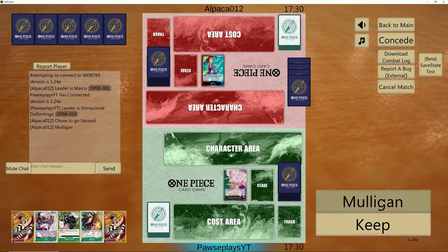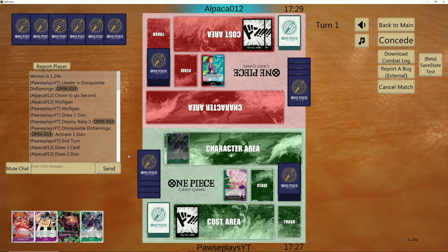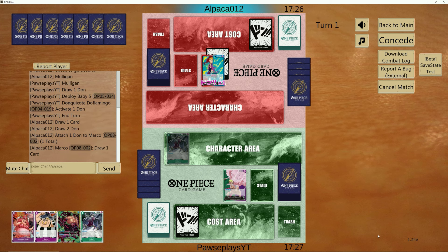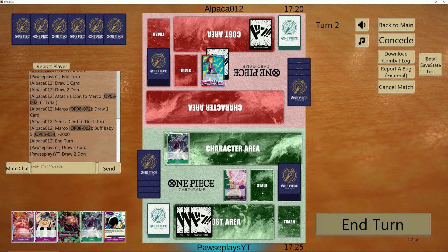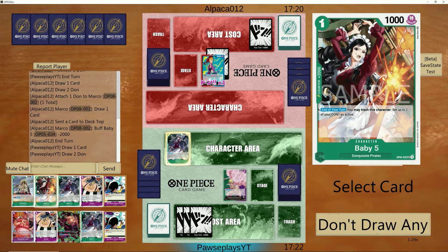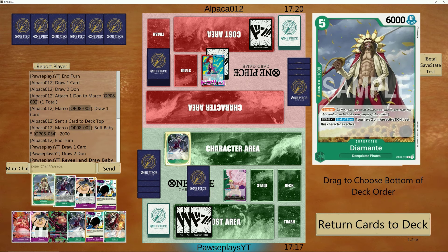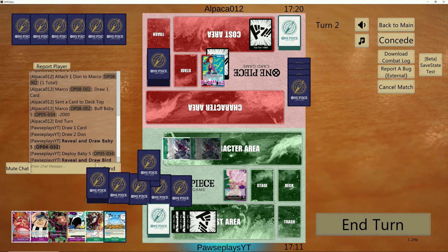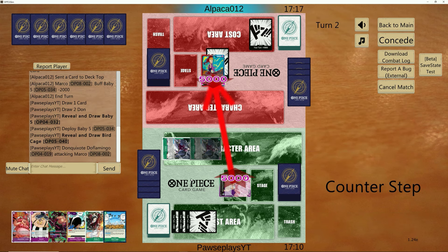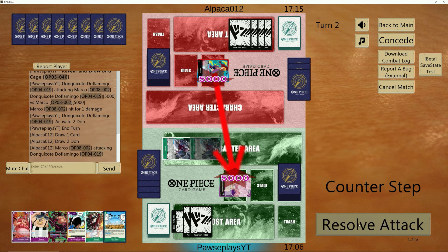I hate playing into Marco as this leader, I'm not going to lie. Birdcage sounds like it would be pretty good here, but being able to get the Sanji off into a Newgate or something — it's just a good game at that point, we just lose. Too many big bodies. Ragnarok, even if I wanted to up the copies, only helps me out against Rayleigh. Being able to stack Newgates or Sanjis on board would really just beat you up. But there's the Birdcage — we're going to try it. We have Zoro Zoro in hand as well — that's good at least, as long as he doesn't have Red Rock.